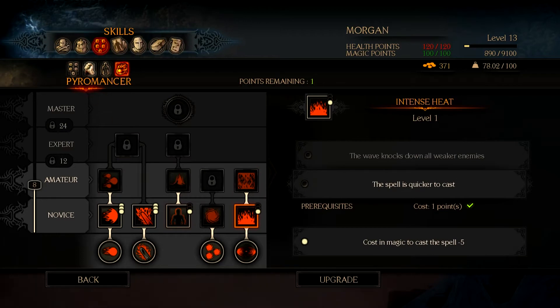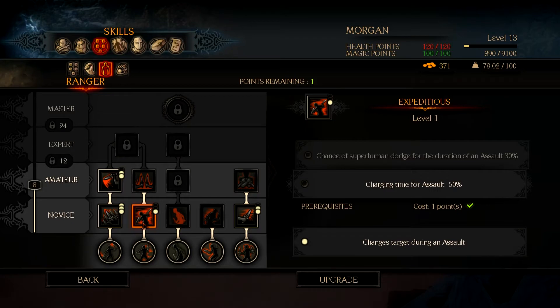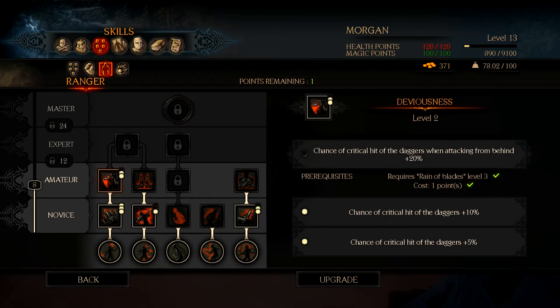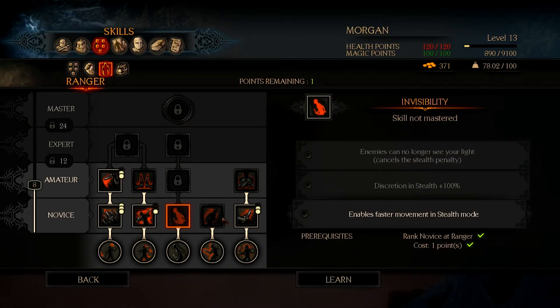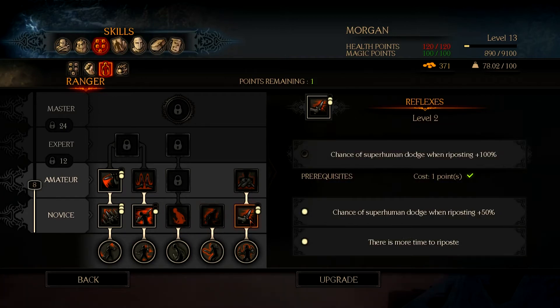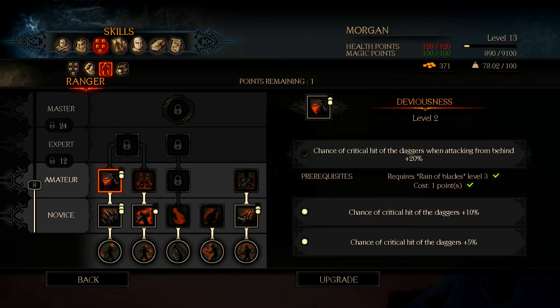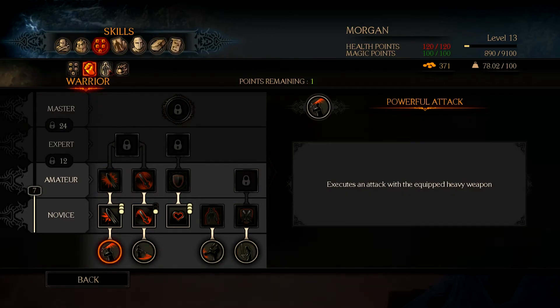What else do we have here? Anything for the ranger? Chance to superhuman dodge when riposting. Charge time for assault is minus 50. Chance of critical hit of the daggers when attacking from behind is 20% — I might want to do that. Enable sprinting in ranger stance only combat, which we don't need right now. Now, ability to interrupt of assault.